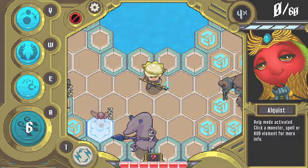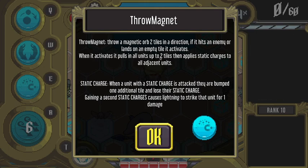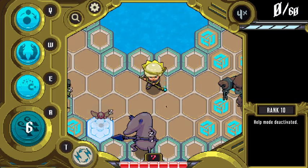Okay, here we go. I think this one has the new spell. This is Throw Magnet, yeah. Okay, so it's going to apply a static charge to me as well. This should be interesting.